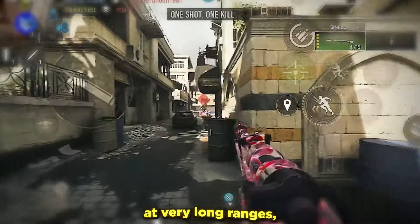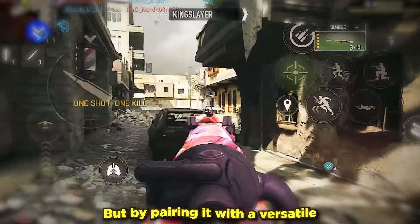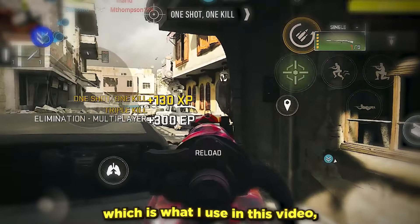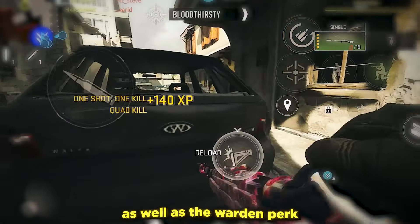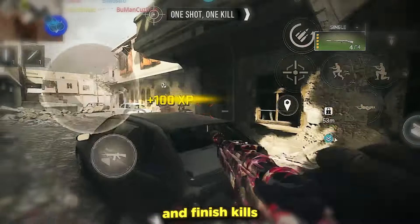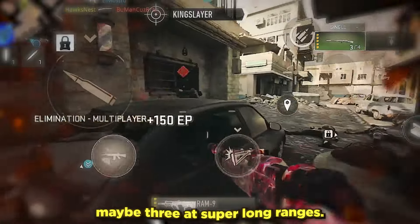Every time I tried to use it at very long ranges I ended up struggling, but by pairing it with a versatile AR like the MTZ — which is what I use in this video — or the MCW, as well as the Warden perk package for fast hands, you can quickly weapon swap and finish kills after two shots, maybe three at super long ranges.